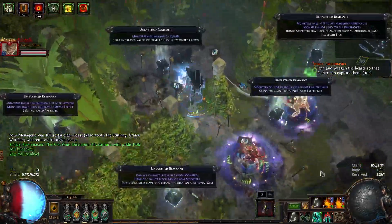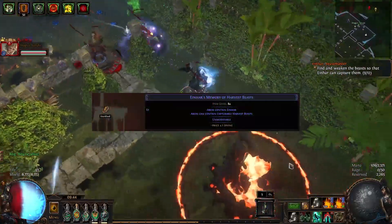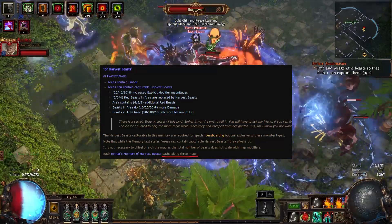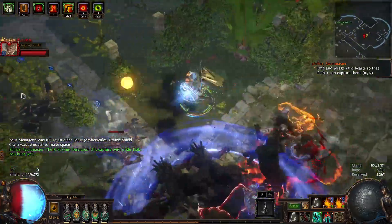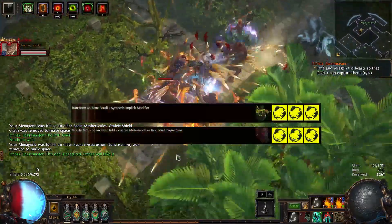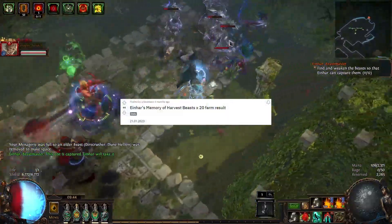Today I wanted to talk about a Reddit post that a friend of mine shared with me, discussing a farming strategy involving Einhar's Memory of Harvest Beasts. This memory provides players with a series of three maps where Einhar beasts are spawned, with a handful of them being harvest beasts instead of regular Einhar beasts. People want to farm these beasts due to their strong recipes, like re-rolling synthesis modifiers or slamming metacrafts onto non-unique items.